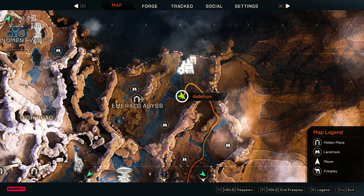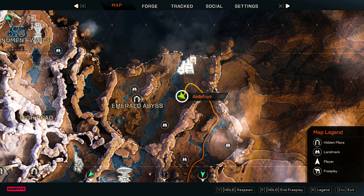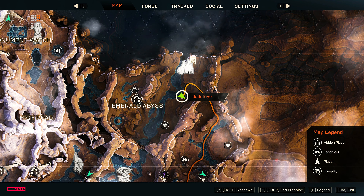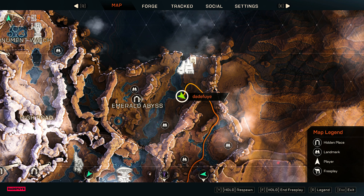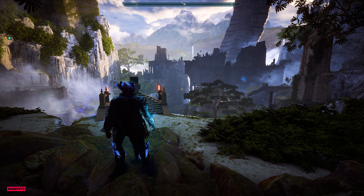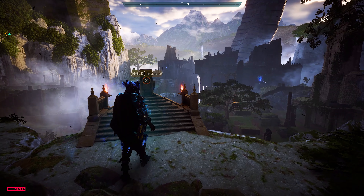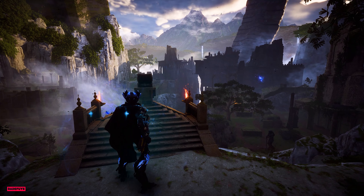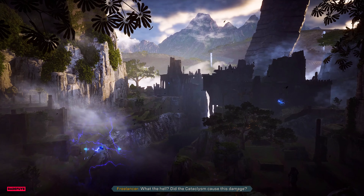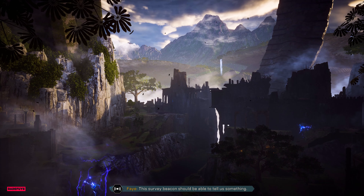To skip all the detective work and having to go through the archives, just go to the beacon right here in the Emerald Abyss. The Emerald Abyss is northeast of the entire map and you will find it there. There's this thing that confirms your discovery of a location — it is a little box that a lot of us have probably opened several times within the game.